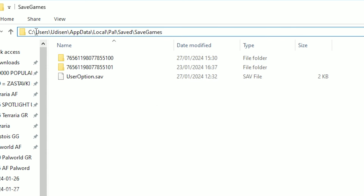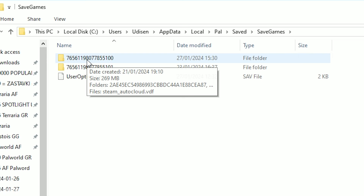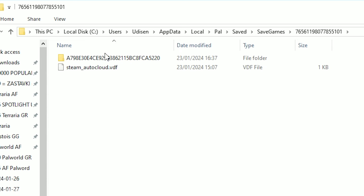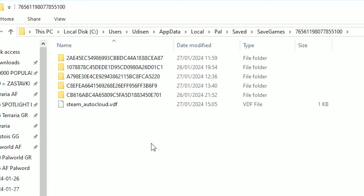The entire path to this folder is in the video description section below. Now we have two folders here — usually only one folder with different numbers. Go inside. All these numbers place, and here only one folder. I think we must paste into this folder.